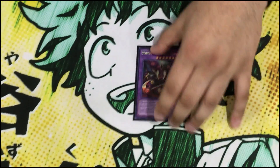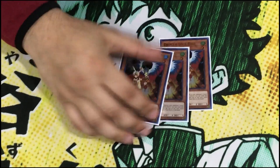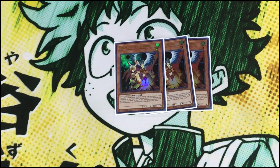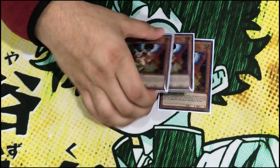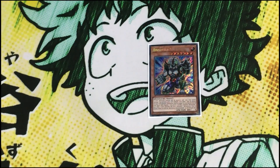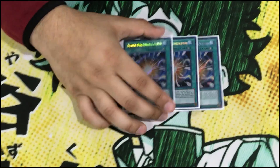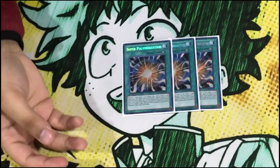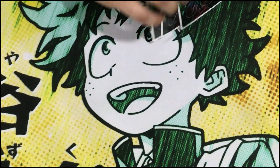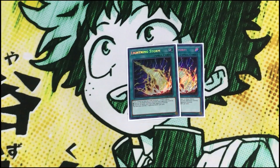Moving on to the side deck. We play triple Droll and Lock Bird for the Spiral matchup, True King Dino matchup, and Invoked matchups — Droll does it all, but it's not good enough to main deck right now. Artifact Sanctum for back row removal. Triple Super Poly — if you don't have Phantasmim or Nibiru, you can main Super Poly instead as it does a similar job. Double Lightning Storm — if you don't have Lightning Storm you can play Kaijus, Twin Twisters, Heavy Storm Duster, another Mystic Mine, or Metaverse. Lightning Storm is really good because it helps you deal with problematic monsters and back row that Dark Magician struggles with.